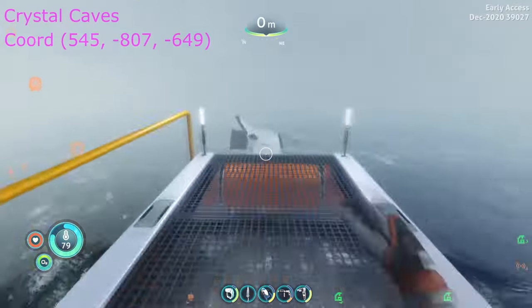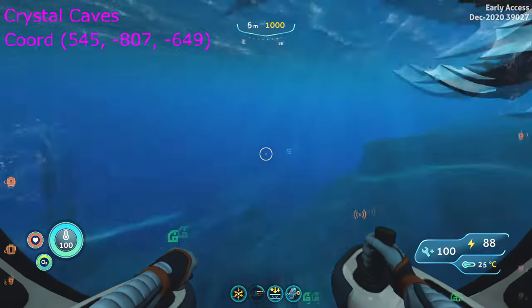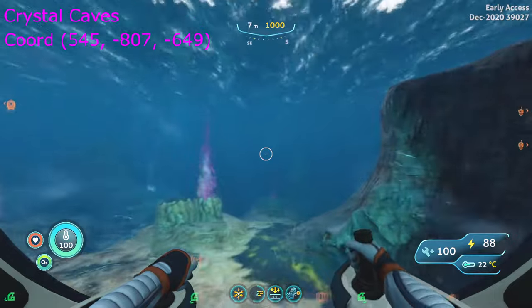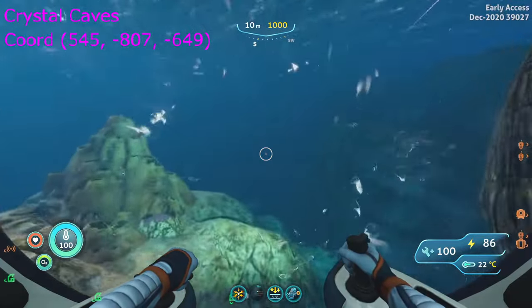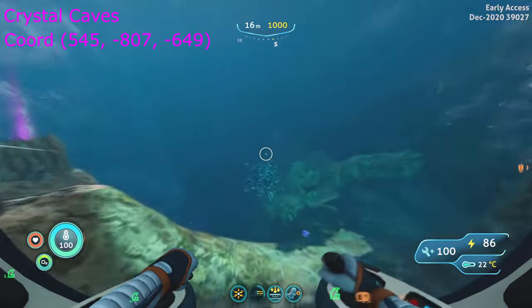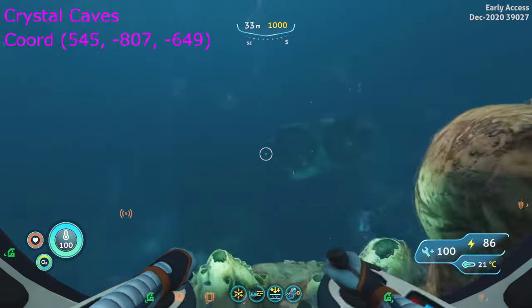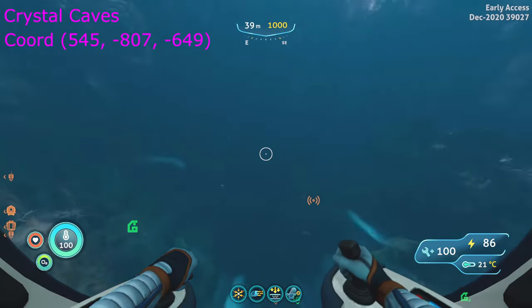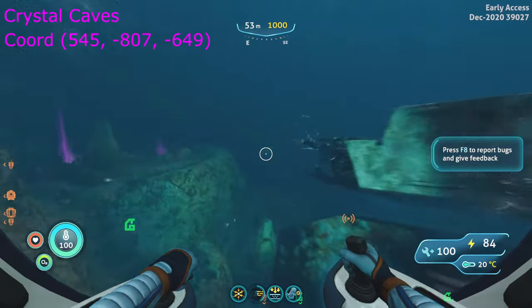From Rocket Island docks, travel clockwise around the island until you see the big section of the crashed ship. Once at the crashed ship, travel east to southeast and enter the first crevice in the Lilypad Island biome.